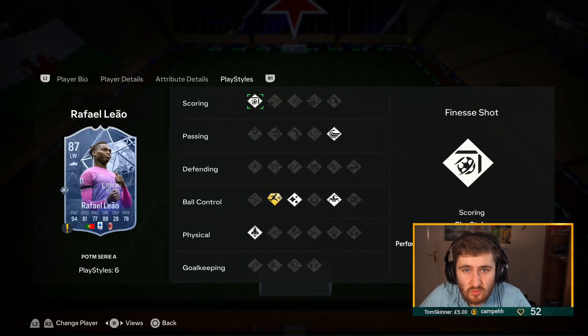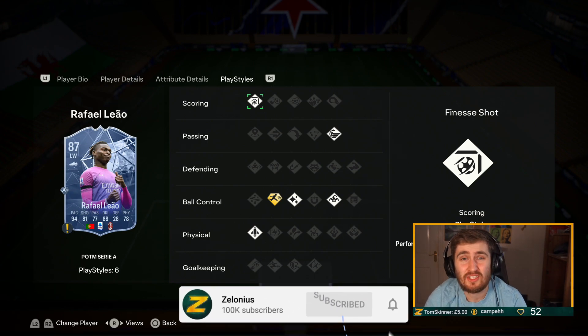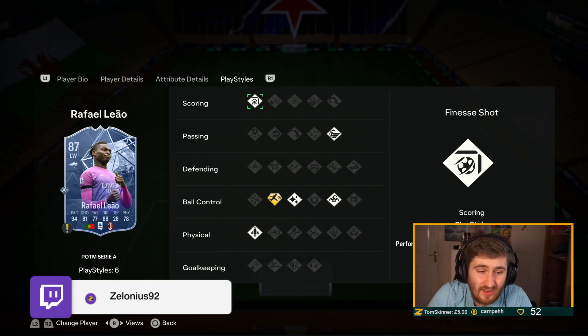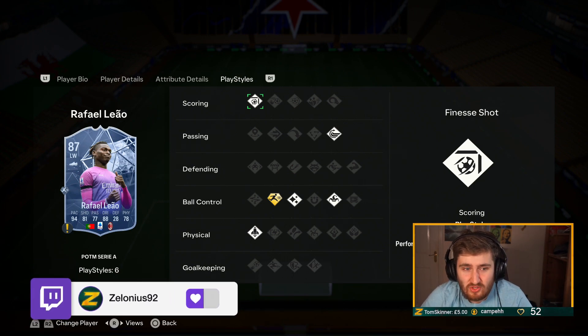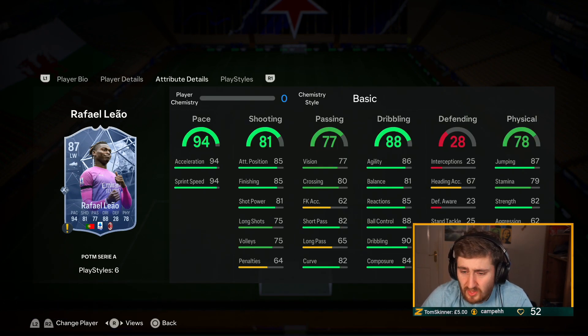Hey guys, Zelonius here, welcome to another video on the channel. Today we're looking at the best meta attackers on FC24 right now. There are a lot of options — I've included 46, that's two full squads. I've been doing one squad for other positions but there's just so many players, heroes, icons, gold cards, and special cards. There are no cards 86 or below — all cards in this are 87 and above.